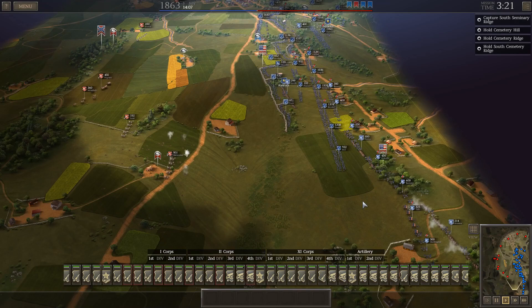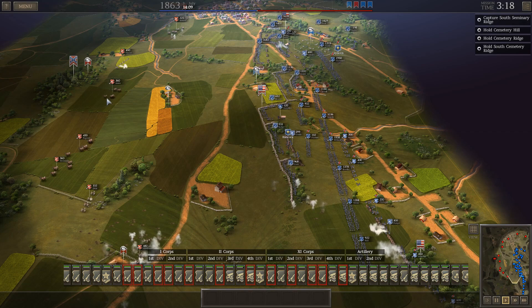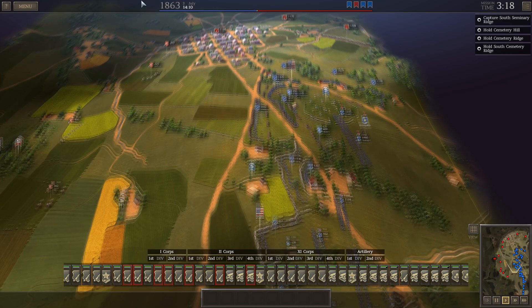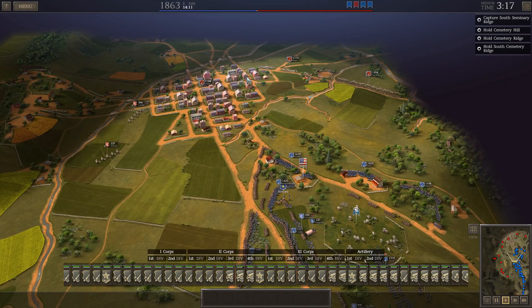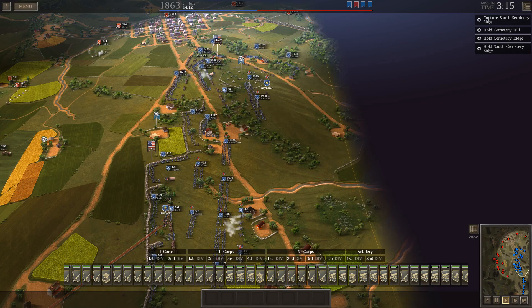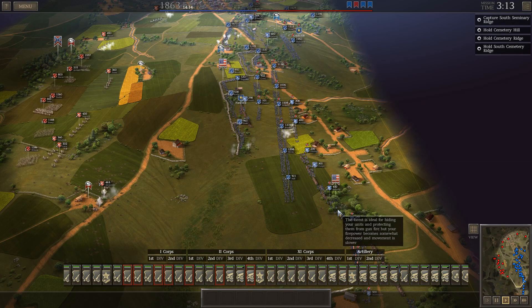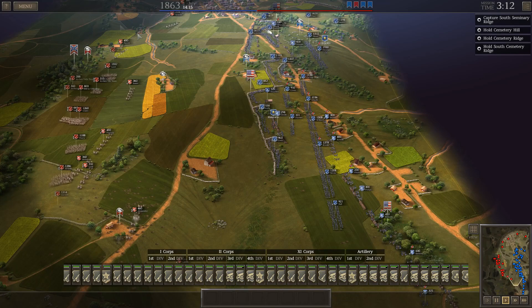You can see the open ground the Confederates must advance across, and their artillery in position for that historical bombardment — which was so fierce but also so ineffective. We've got Hancock in the center on his horse, as he famously said when his orderly asked him to get down: there are times when a corps commander's life does not count. We're just going to have to wait for the enemy assault to come across. Our artillery in the high ground, some entrenched, is firing back at Alexander's artillery, which is out in the open.